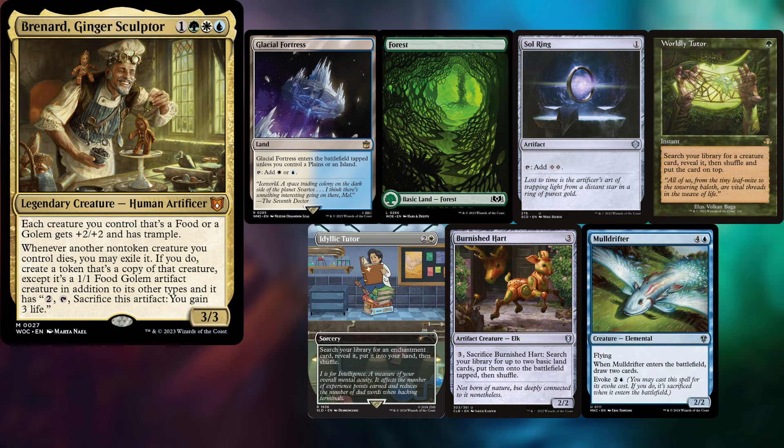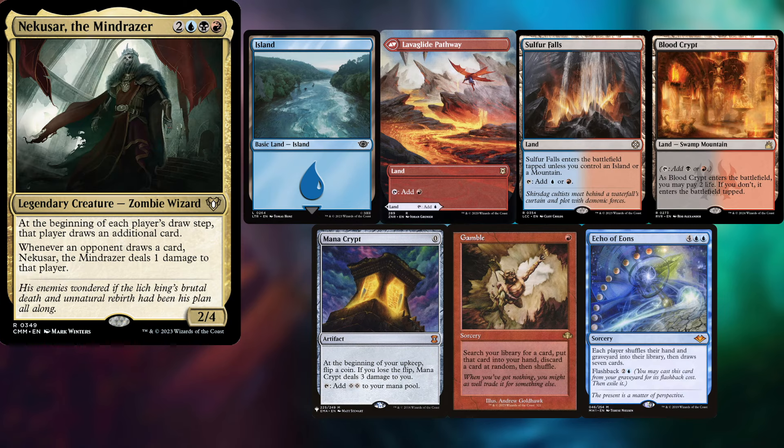We have Tyler playing Bernard, Ginger Sculptor, keeping a Glacial Fortress, Forest, Sol Ring, Worldly Tutor, Idyllic Tutor, Burnished Hart, and a Moldrifter. Me playing my Nekusar deck, keeping an Island, a Lavaglide Pathway, Sulfur Falls, Blood Crypt, Mana Crypt, Gamble, and an Echo of Eons.